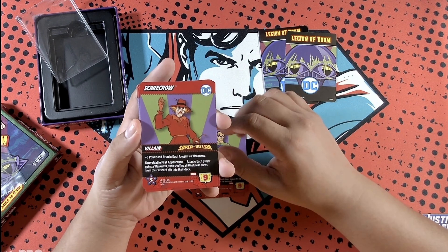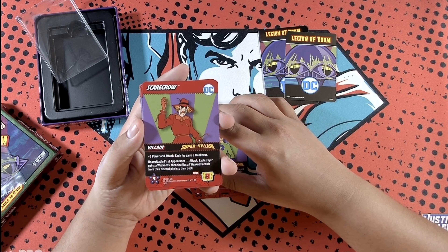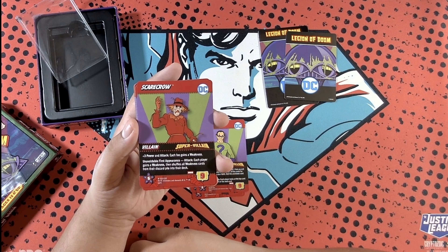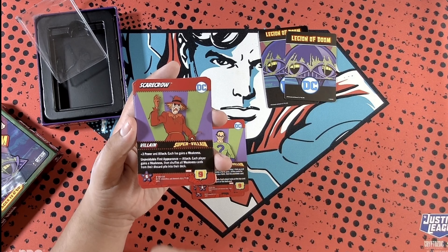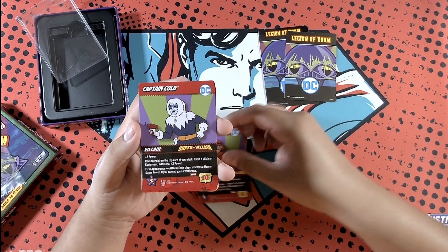Black Manta: plus two power and put up to three cards from your discard pile on the bottom of your deck. First appearance attack: each player puts three cards with a cost of zero from their discard pile on the bottom of their deck; discard a card for each card that you failed to put under your deck.